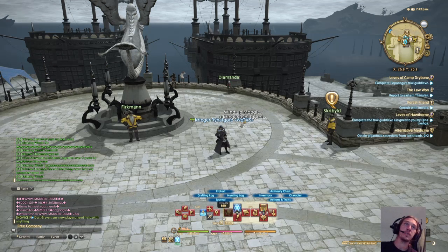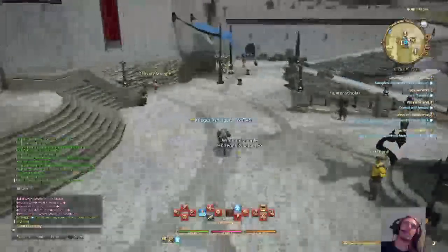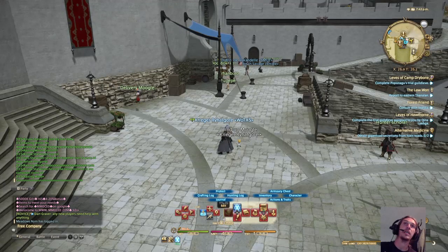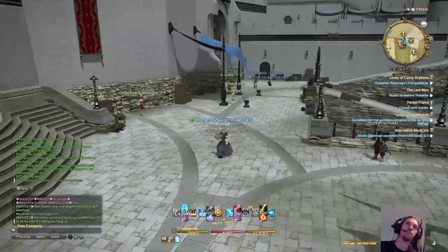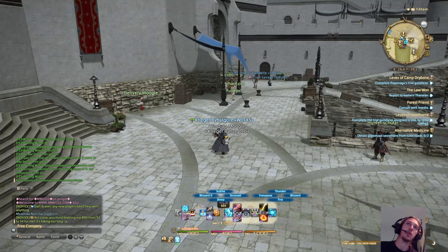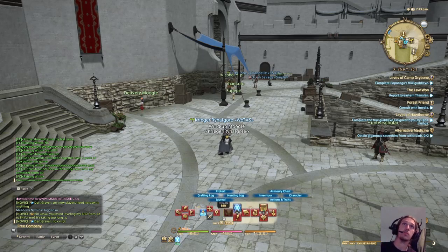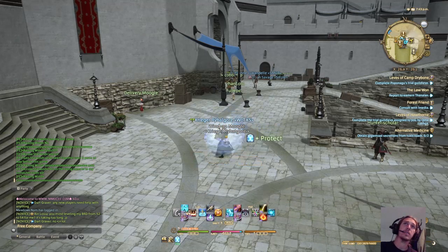I've got my mounts here, and when I press R1 I've got my quick menu. I have Protect on here because once I cast Protect it automatically unsheathes my weapon. Even as a DPS or tank it's good to have your opening skill on the sheath bar — like if you're a Black Mage, have Thunder on R2+X so you open with Thunder and it auto-unsheathes.